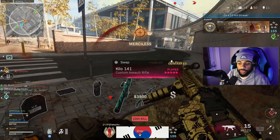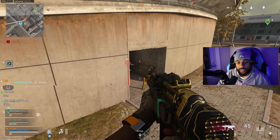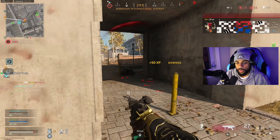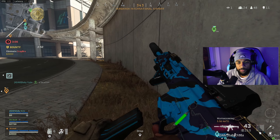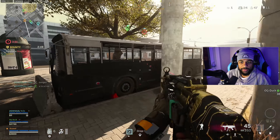Every time I'm ready to challenge somebody, nine times out of ten I'm slide canceling to start the gunfight. What you've got to remember is that you want that white dot centered onto the person as you're going into the slide cancel, so when you come out of it you're already shooting from the hip. By the time you ADS, he's already one shot if not dead.